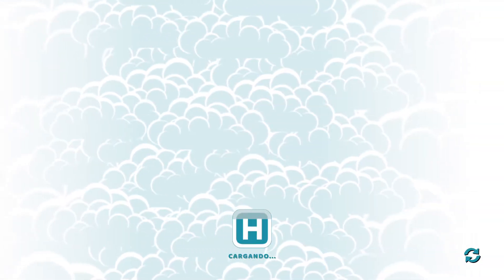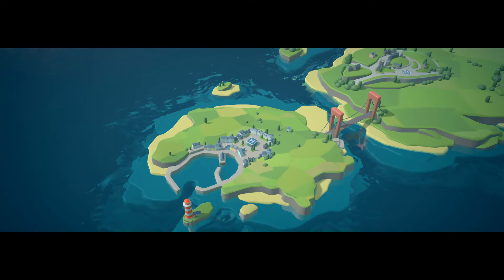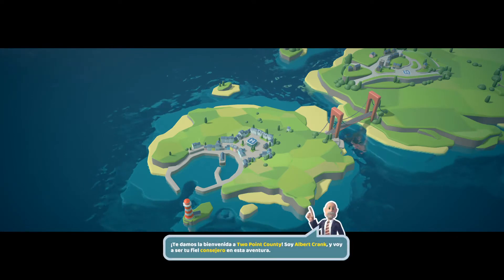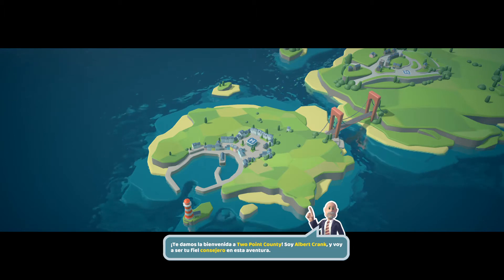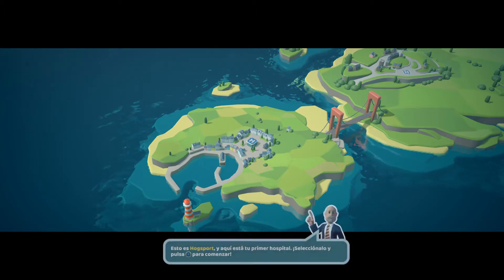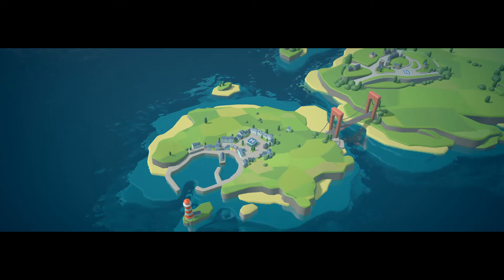Bien, perfecto. Nos acaban de hacer la introducción a lo que es Two Point Hospital. Vamos a comenzar paso a paso. Nos dan la bienvenida a Two Point Country; soy Albert Crank y voy a ser tu consejero en esta aventura. Este es Hot Spot y aquí está tu primer hospital. Selecciónalo y pulsa X para comenzar.